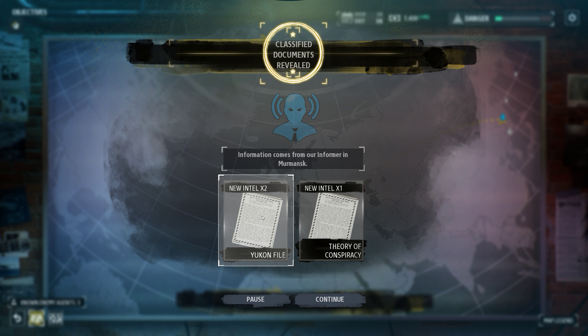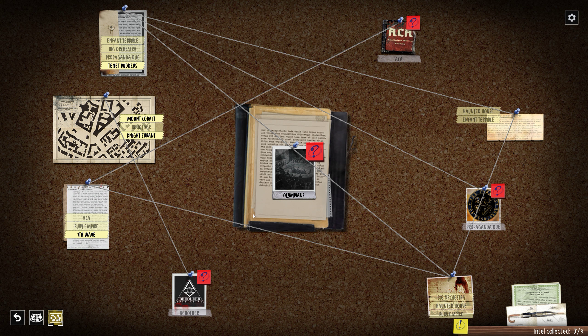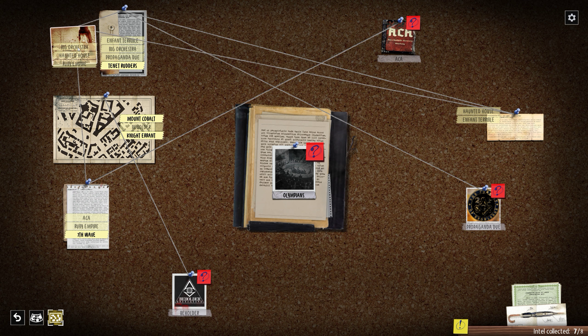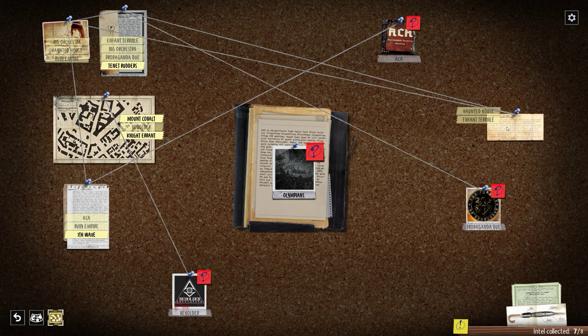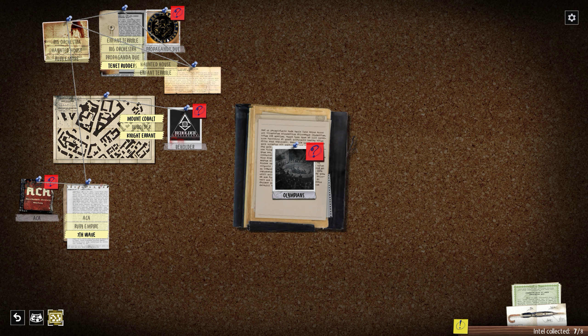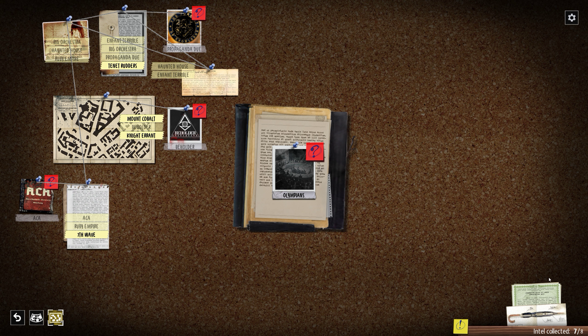We can get two intelligence on a new profile — yeah, let's go with that. Oh, that's all super disorganized. Okay, that makes more sense now.